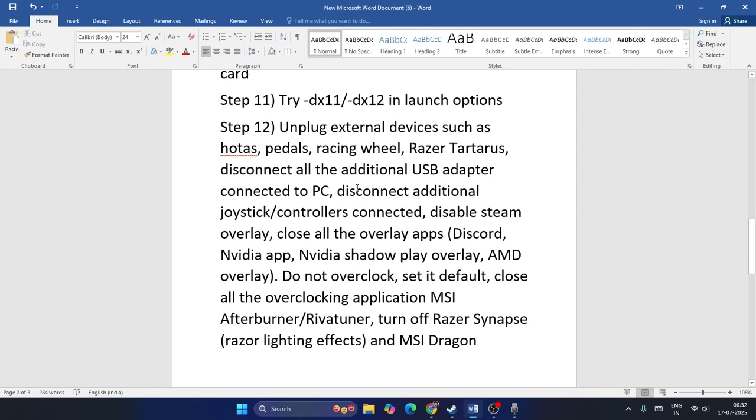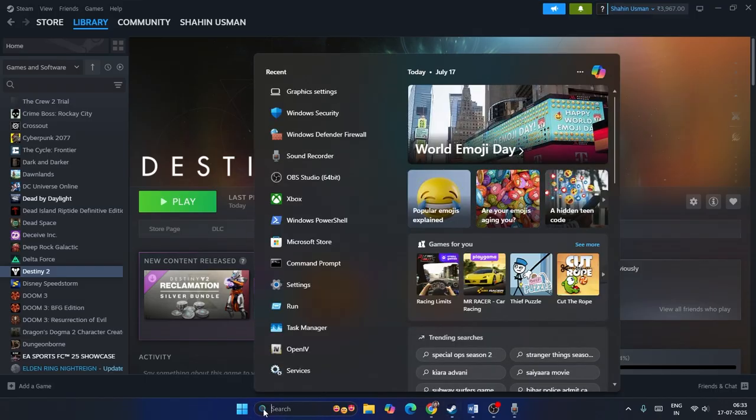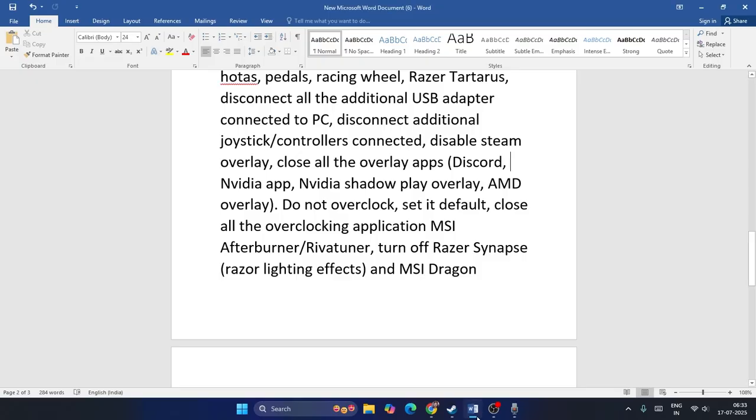Unplug any external devices such as HOTAS, pedals, racing wheels, erasers, or joysticks that are connected. Once everything is unplugged, disable the Steam overlay by right-clicking the game and going to Properties. Also close overlay applications like Discord and NVIDIA overlay, and remove any overclocking applications. Open Task Manager and end processes for RivaTuner, MSI Afterburner, Discord, or similar tools.